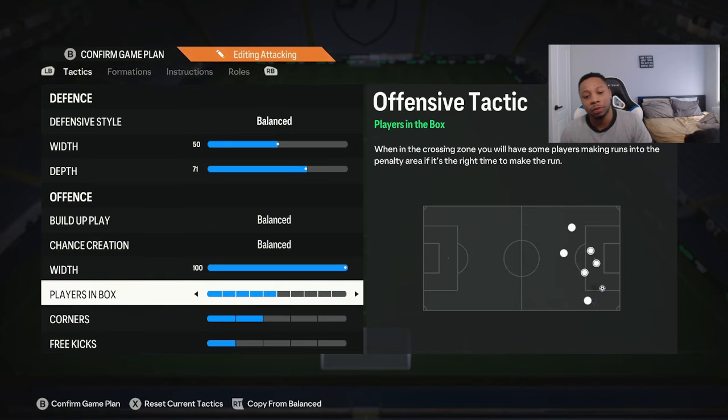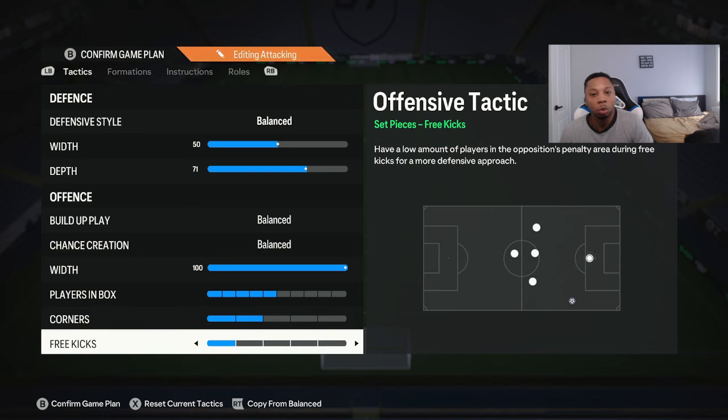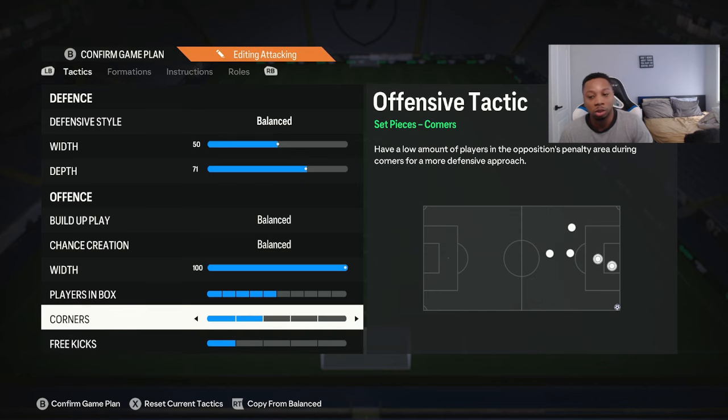Players in the box I leave on five. Corner kicks I put on two, because with corner kicks it's either you kick it short and work it around the box, or you just kick it short and whip it into the box. So I just keep it on two — I'll kick it short and just spin it in the box. Corner kicks are so broken so I just let that in. Free kicks I keep on one because I just don't want to get countered.